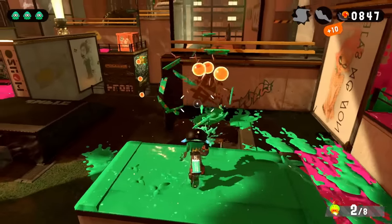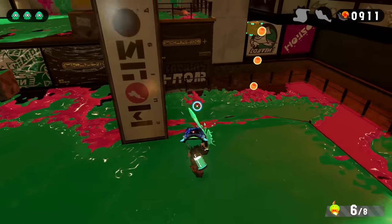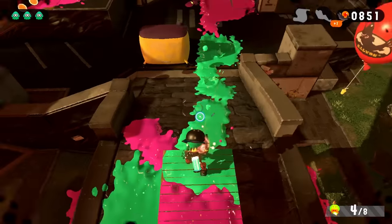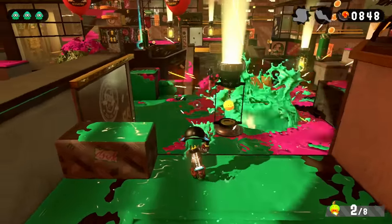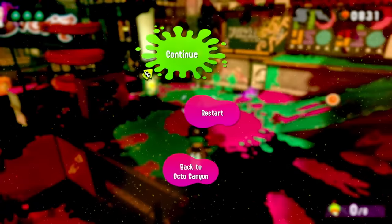The mini Zapfish can be seen by their beams of light, so we're not completely in the dark. But dealing with the Octolings is difficult because of their unpredictability — their bombs, their very existence. This stage was hard, and obviously my cautious running around wasn't working.